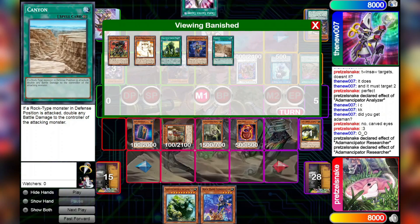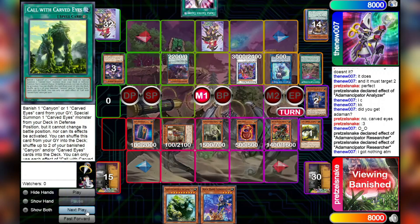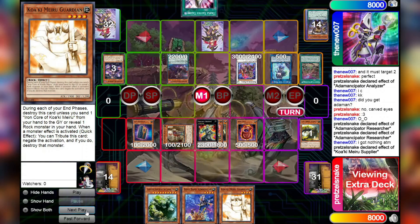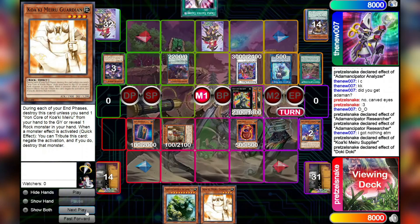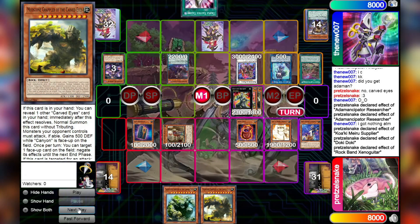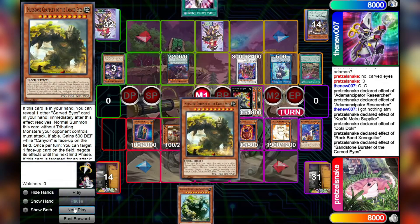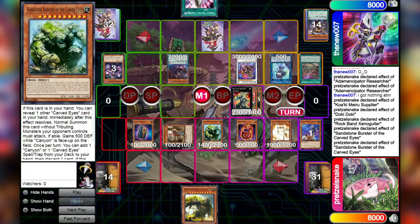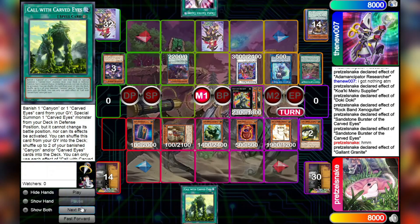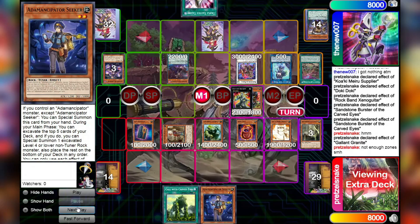Pretz is playing a more combo-heavy version of the deck by using the Carved Eyes for a very particular purpose that I hope we'll be able to see at some point. We're going to Special Summon Kawaki Meru Supplier, putting everything back into the deck, then trigger the effect of Kawaki Meru Supplier to add Kawaki Meru Guardian from the deck to the hand. We'll then overlay the Analyzer and the Supplier to summon Gallant Granite, then trigger the effect of Doki Doki to send Zena Guitar to the Graveyard and summon a Guardian from the deck. We'll trigger the effect in the Graveyard of the Zena Guitar, adding back the Mudstone Grappler of the Carved Eyes, and putting back into the deck the Guardian we already had. Then we're going to trigger Sandstone Burster of the Carved Eyes, which allows us to reveal the Mudstone Grappler in the hand to normal summon it. This is by far the best Carved Eyes card — we can now add a Canyon or Carved Eyes spell or trap from the deck to the hand, which is going to be Call with Carved Eyes by discarding a card, and that's going to be the Mudstone Grappler, which can be banished later for Carved Eyes' effect to special summon another Carved Eyes monster from the deck. We'll then trigger Gallant Granite's effect, adding Animated Seeker from the deck to the hand.